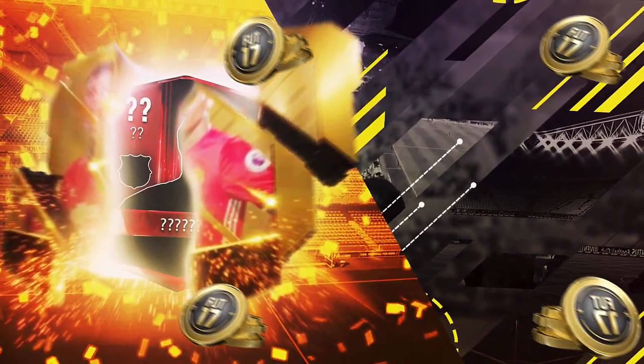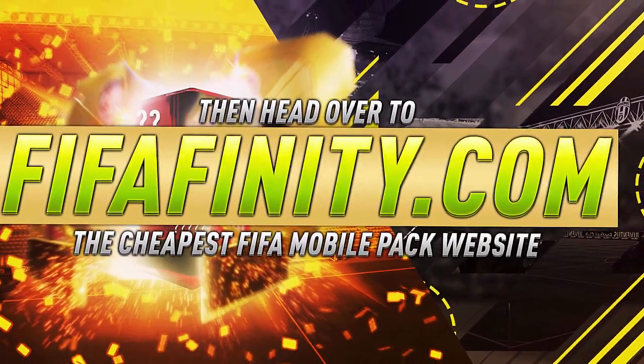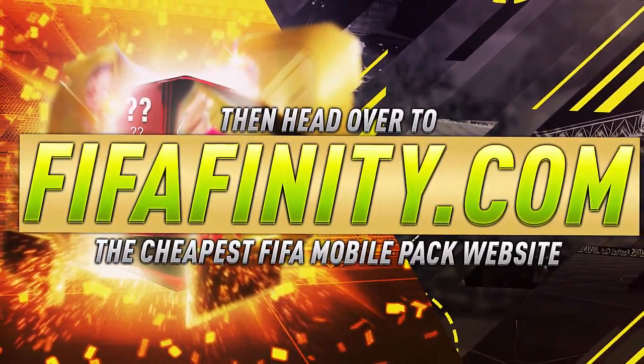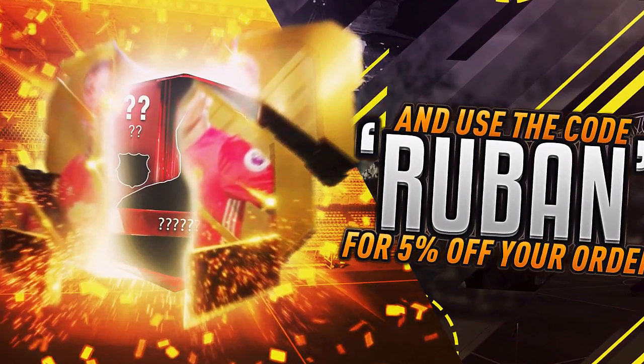Want to save yourself some coins when opening packs? Head on over to fifafantasy.com, the cheapest FIFA Mobile pack website ever. Get guaranteed elites in every pack and use the discount code Ruben — yes, Ruben — for five percent off your total order.